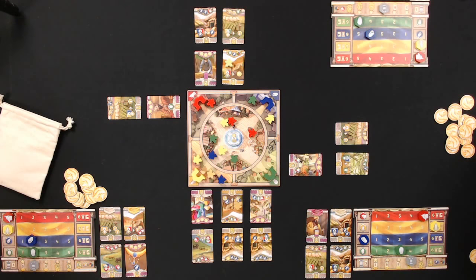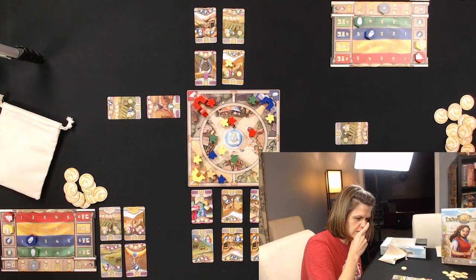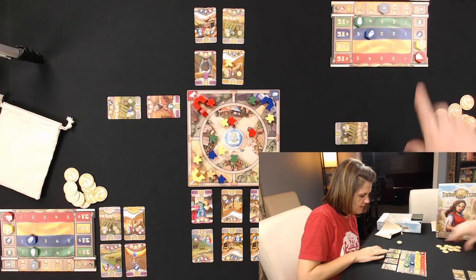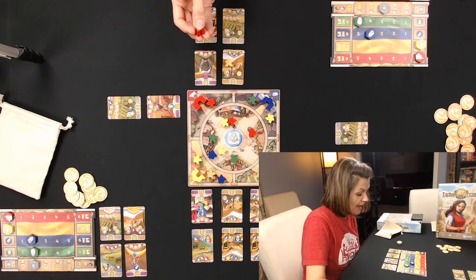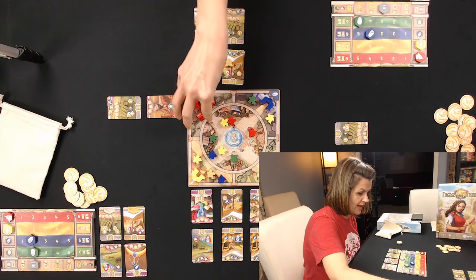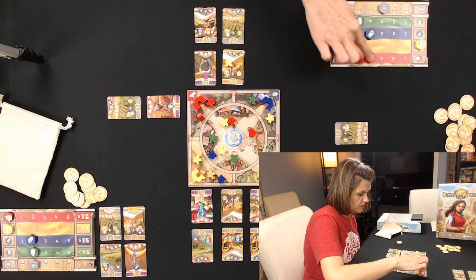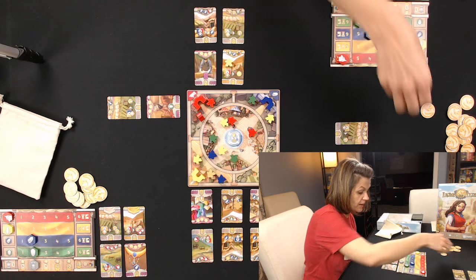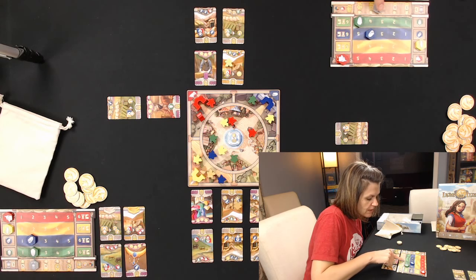Ryan pulls red and goes to the red gate for three cattle — though a green gate would also have worked. He goes up one influence and gets four coins. Both meeples push into the center. Dennis from Bellwether is available in the chat for questions. Ryan pulls back and takes a coin milestone that happens to be the end-game token.